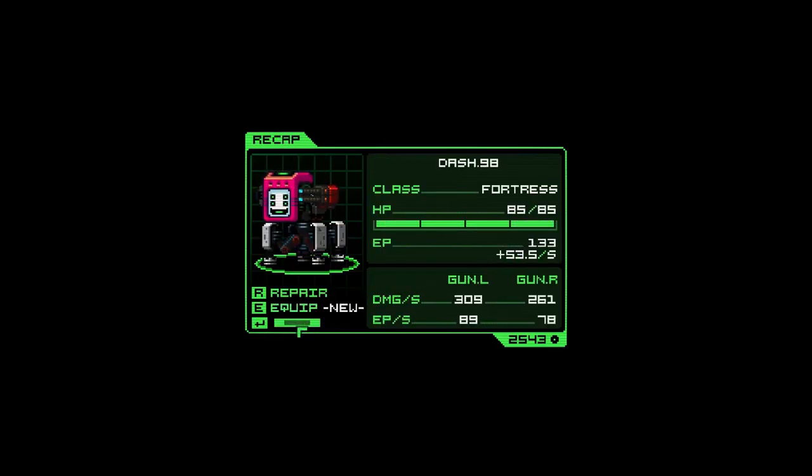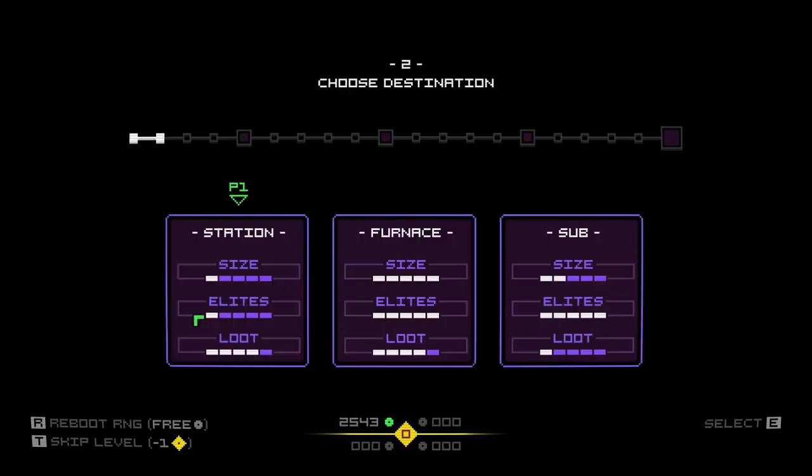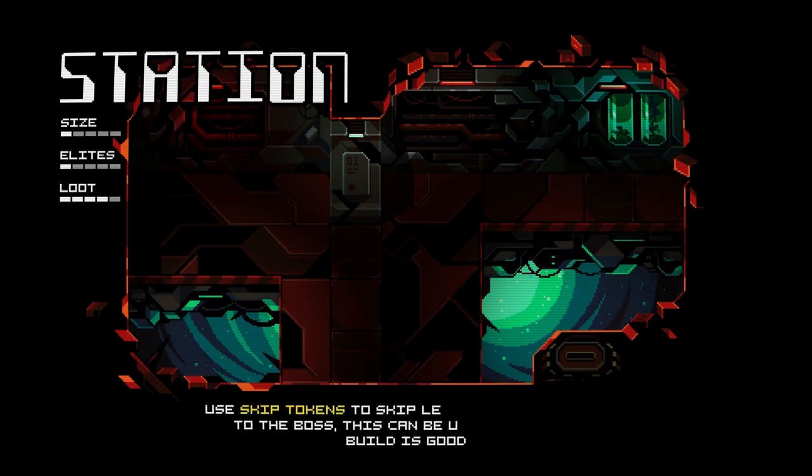Let's just go to the next level with our adorable new character. Sub Furnace Station — this place has really good loot, I think. It makes the most sense to go to the one with the best loot. You can use skip tokens to skip levels and go faster to the boss — this can be useful if your build is good.